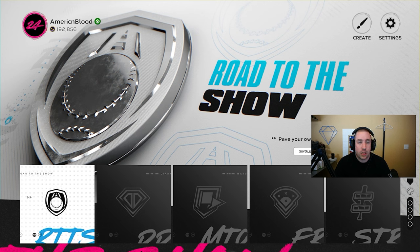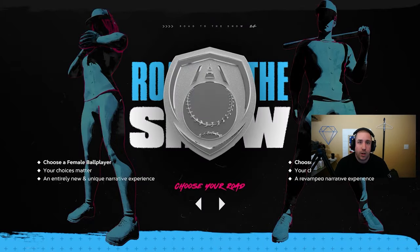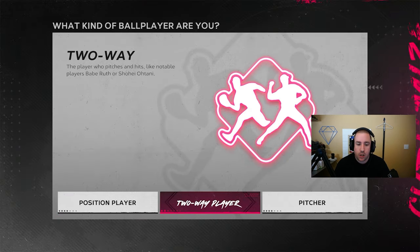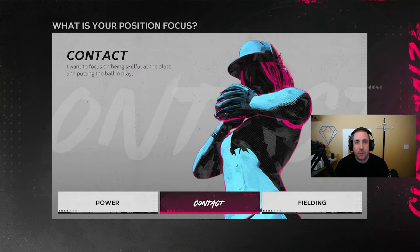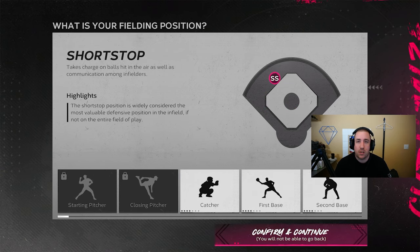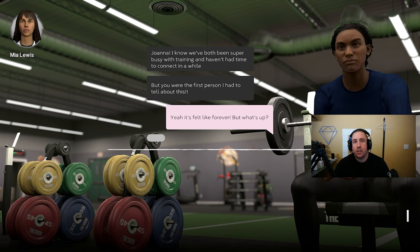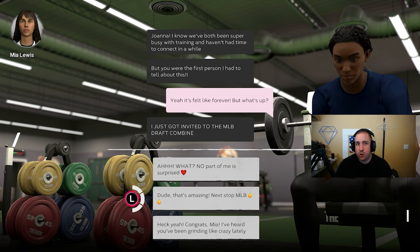I might check the market on the equipment and see if you can get a little bit more than the quick sell value. Basically what we're going to do is start a brand new Road to the Show. Do a female, pick a position player, pick contact, and you want to be a shortstop on the Kansas City Royals. Make sure you do not join the combine because you want to select your team and pick the Kansas City Royals.